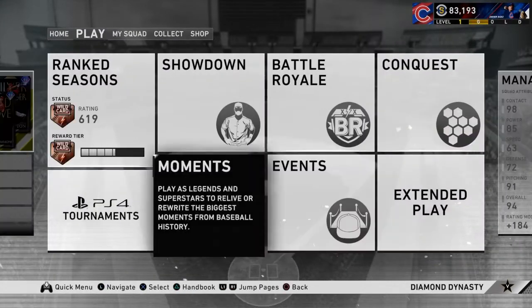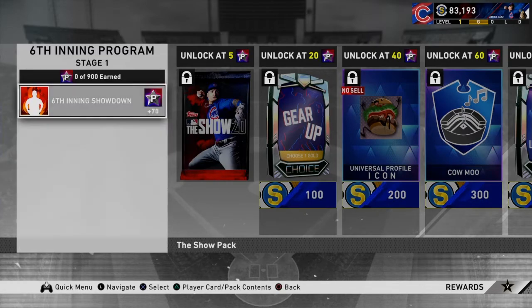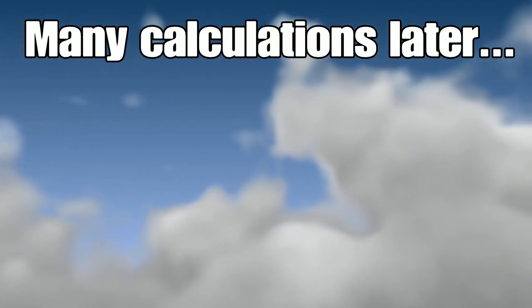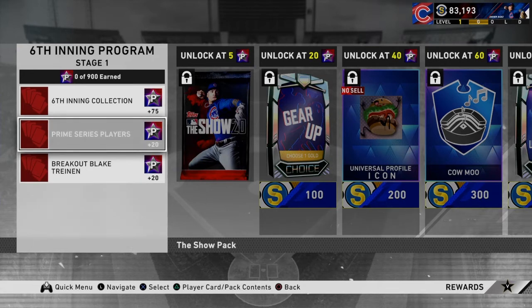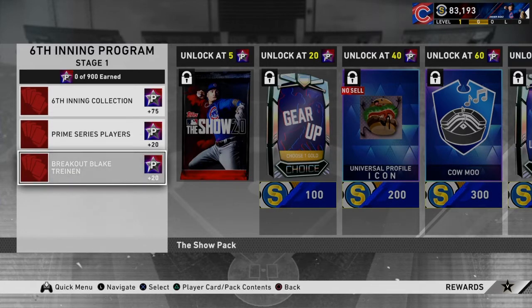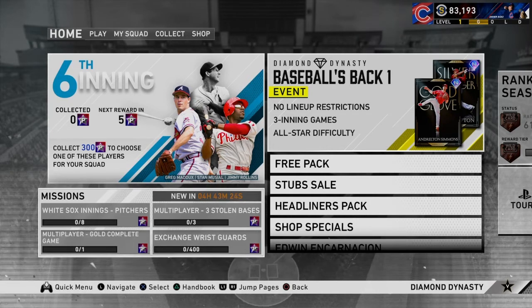So when you get these saves and get all this stuff done, I'll do the math and tell you exactly where you're going to be at. You will be at 195 stars without doing the Prime Series players collection, because that's actually kind of hard and you're going to have to spend stubs for it. That's without the dailies too — so when you add the dailies, let's give or take three days, you'll be at probably around 220. When you factor in all the innings you would have played by then, you'll be at around 250, maybe even 270, give or take.